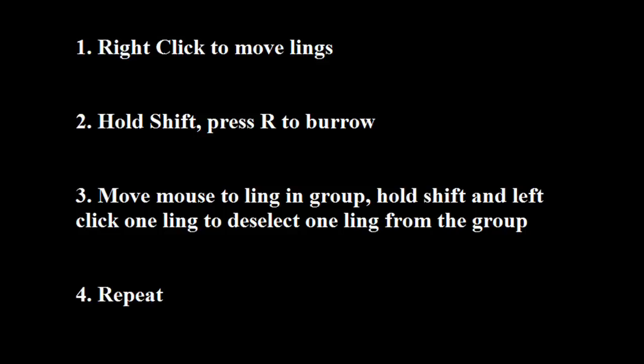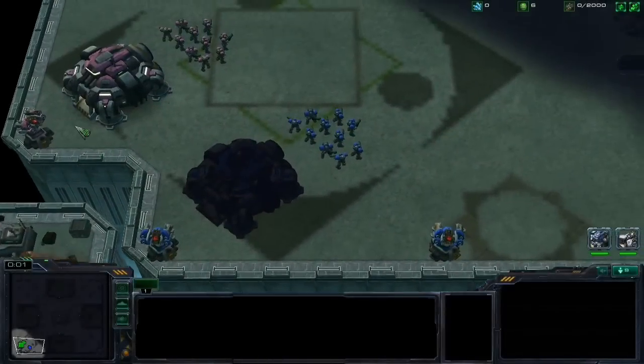Now this is my approach — there are many approaches — but to sum it up: 1. You right click to move the Zerglings to where you want to burrow them. 2. You hold SHIFT and press R to burrow the Zerglings. 3. You move your mouse to any Zergling in the group, hold SHIFT and left click it to deselect one Zergling from the group.